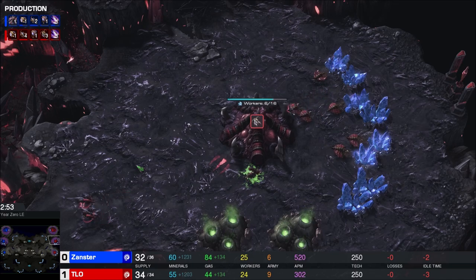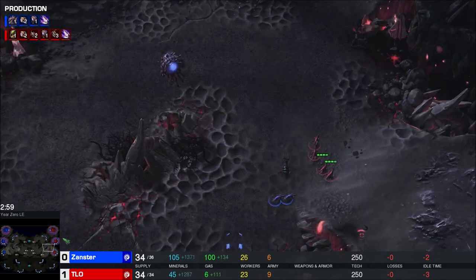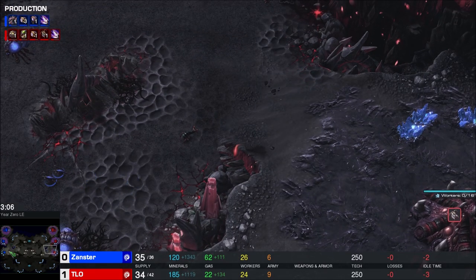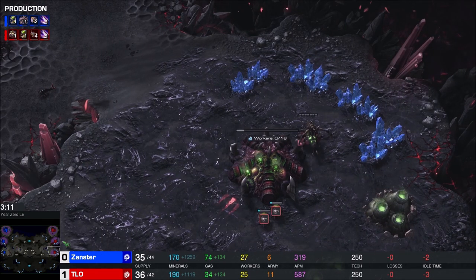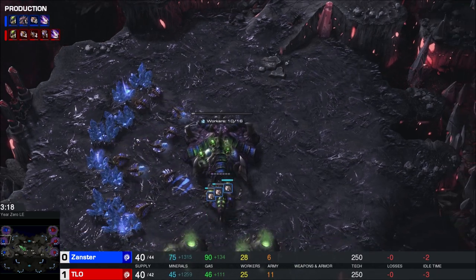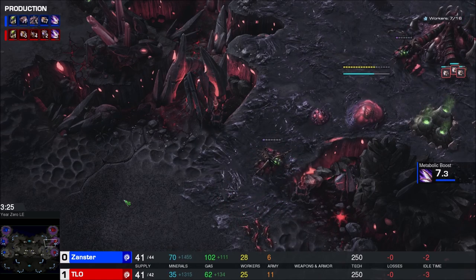Xanster's speed is not that far ahead either - it's about halfway complete, whereas TLO's is closer to a fifth complete. He's trying to keep this hidden. Xanster knows there was a quick third that went down - he's like, oh boy, and throws down his third base. It is way late though. TLO's larva production is going to be through the roof - a three-basing Zerg versus a two-basing Zerg is a terrible, terrible thing. I think Xanster needs to make an attack happen approximately now or he's just going to keep falling further behind.